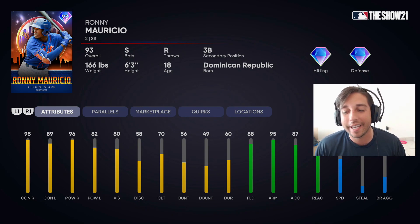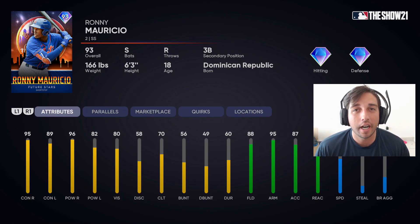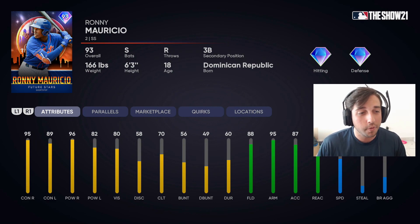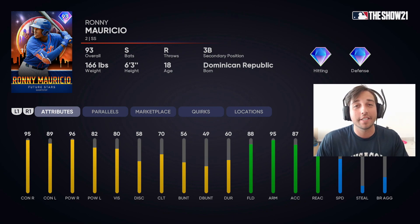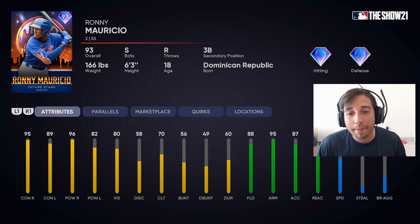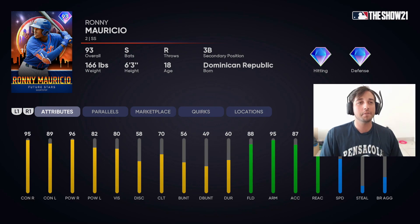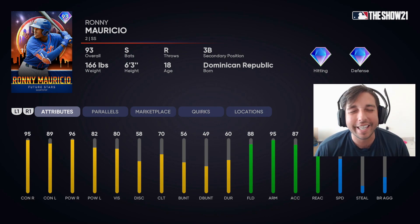He's got 62 speed, but remember we can parallel this card. He ends up with 100 contact versus right, 101 power versus right, 94 contact versus left, and 87 power versus left — a very, very good card all around. He gets diamond defense once you reach parallel two, with 99 arm strength, 99 reaction, and 67 speed. Just a great shortstop overall.